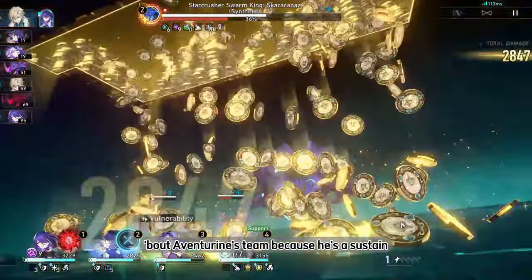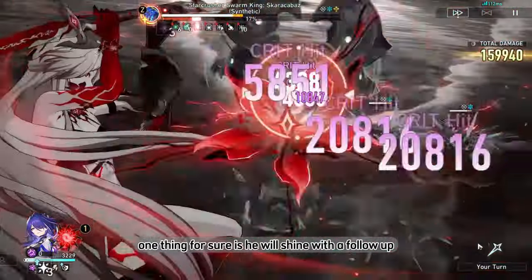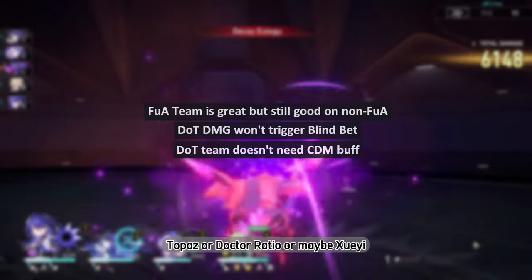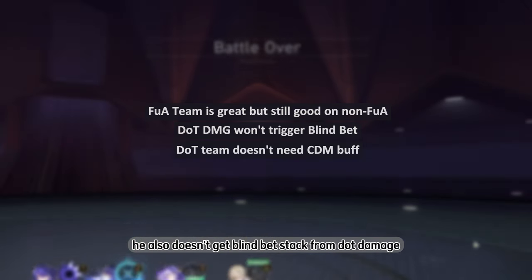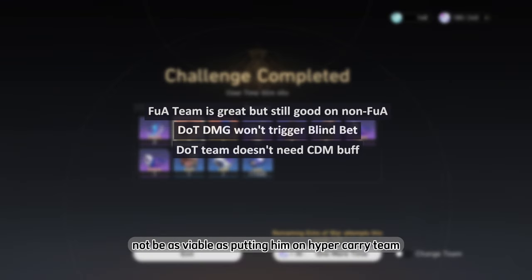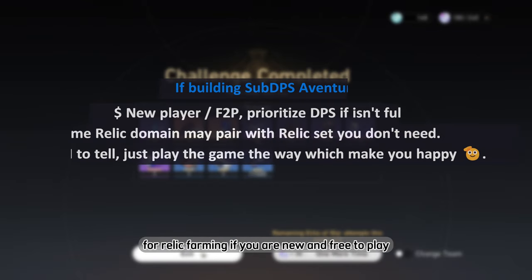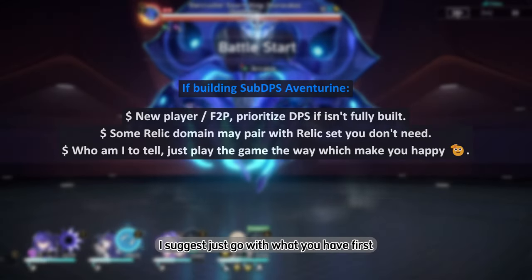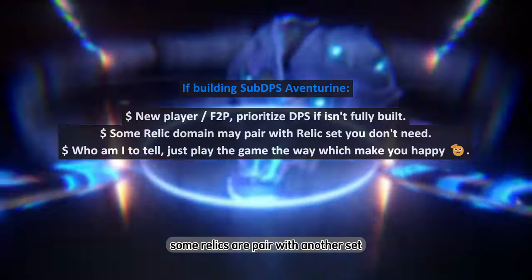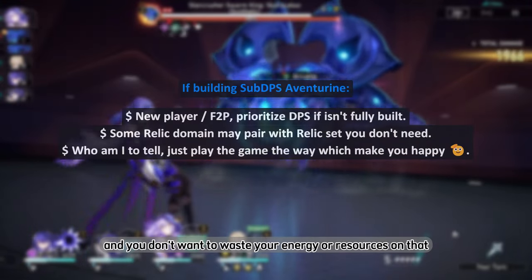Aventurin is a sustain unit and can fit into most team compositions. He shines in follow-up attack team comps — if you have Clara, Topaz, Dr. Ratio, or Sushang. He doesn't gain Blind Bet from DoT damage, so placing him in a DoT team is less viable than a follow-up or hypercarry team, since DoT teams also don't benefit as much from his ultimate's crit damage bonus. For relic farming, if you are new and free-to-play, farm for your DPS first, as some relic sets are paired with sets you may not need.